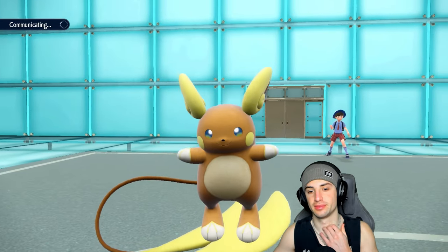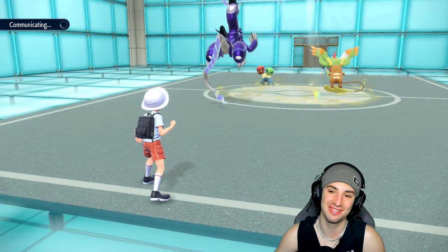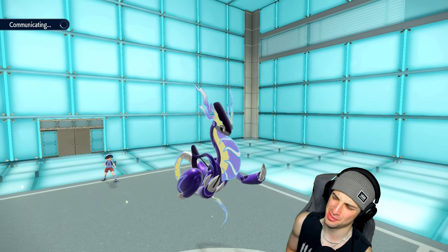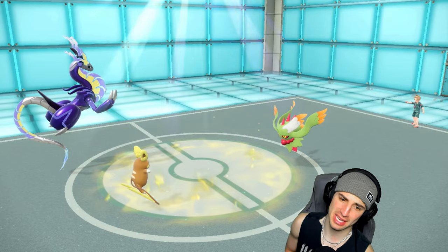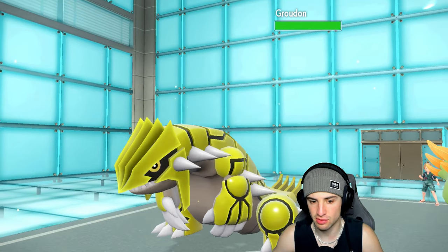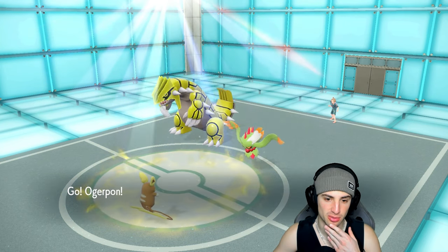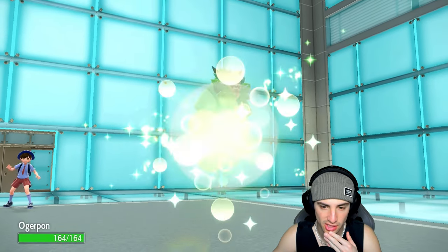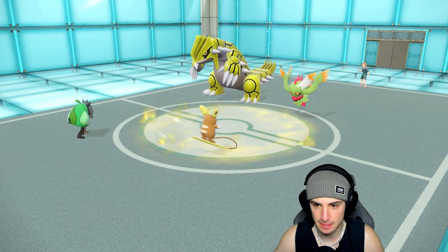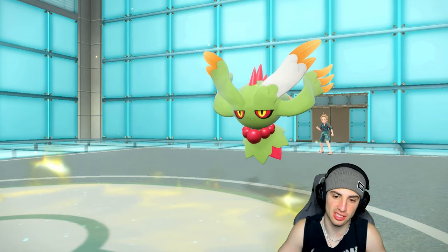But look at my boy Alolan Raichu on the field — love this dude, he's an absolute dog. Surge Surfer doubles our speed in electric terrain so Raichu should outspeed even a Protosynthesis-boosted Flutter Mane. They swap into Groudon. I'm going to swap into Ogre Pon — I could get a speed boost by Terastallizing, plus the Defense boost. Eerie Impulse outspeeds — that's massive, we drop Flutter Mane's Special Attack.